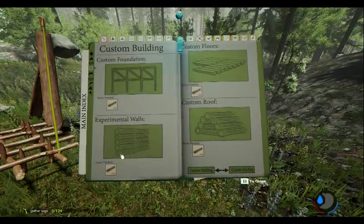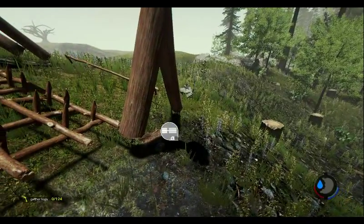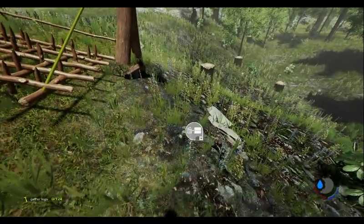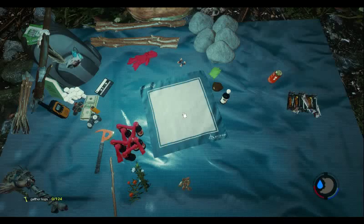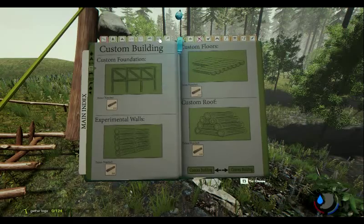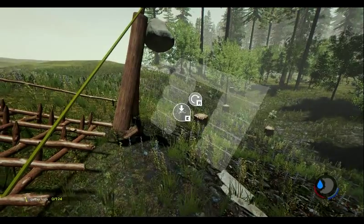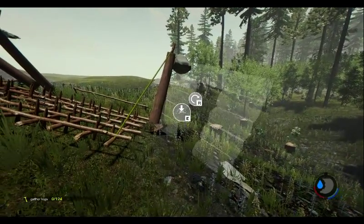I want to try experimental walls. So we go from here — I want to do a wall with a door. What I was thinking is I put a wall right there, just right in the wall. That'd be perfect.